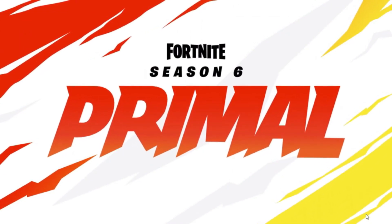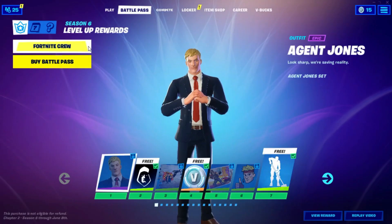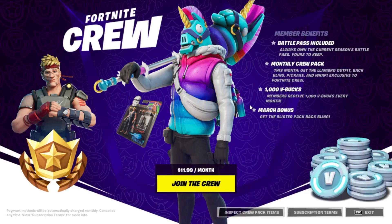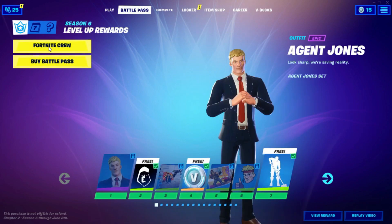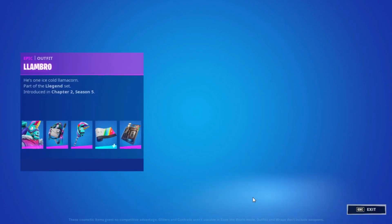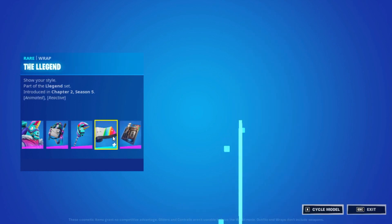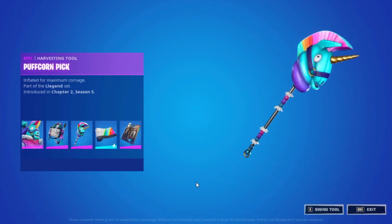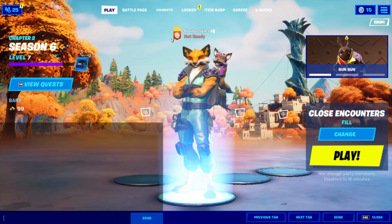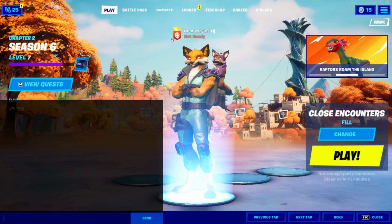After that, go into Fortnite Crew, click Join Fortnite Crew, and when the launch screen comes back out. Go on Fortnite Crew again, click Inspect Crew Items, and click on every single crew item in there. Then back out, go into Play, go into the chat box again and type in the same command as before.